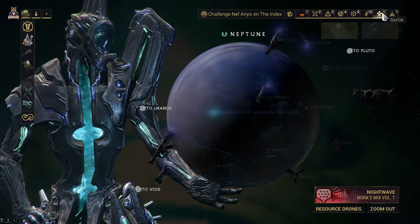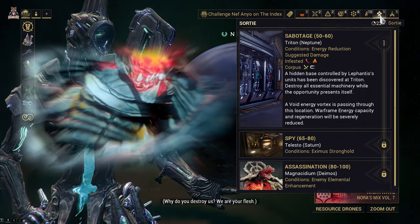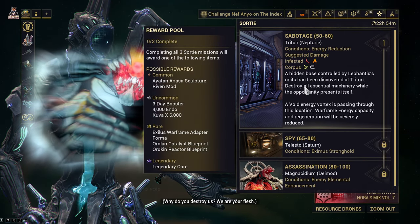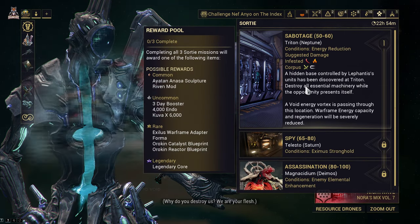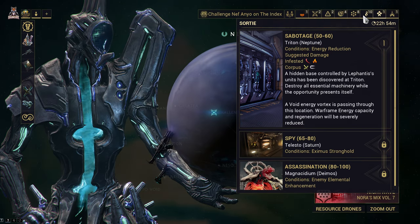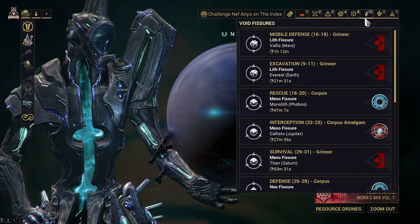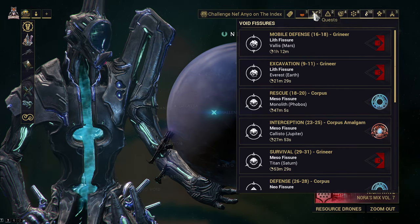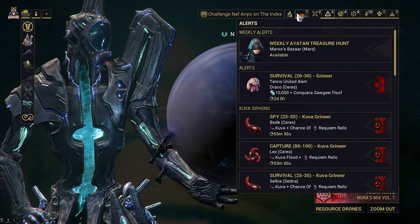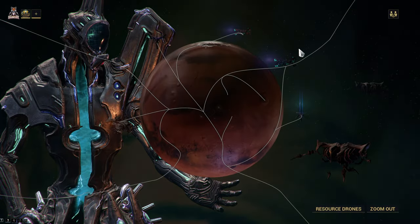Archon hunt sortie - what's this? Complete all three sortie missions and it'll award one of the following. Well, that's interesting, haven't seen that before. We've got some void fissures and whatnot. We also need to be doing hidden messages and glass gambit, but I think we're just going to spend a little bit of time today just rolling through.